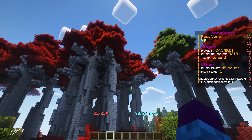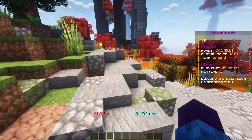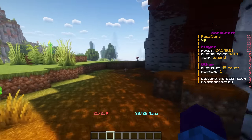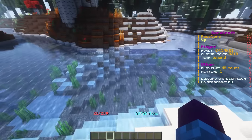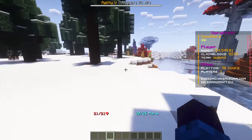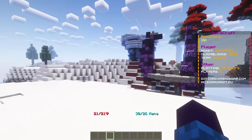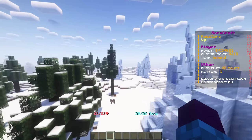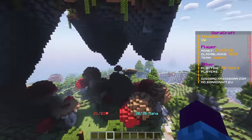Look at these beautiful trees and biomes — they were generated with Terraform Generator, one of many world generation plugins. It is 100% free, which is amazing because the biomes look absolutely beautiful. There's not a lot of customization with this plugin, and other generation plugins offer more, but if you like this style — with flying islands and mushrooms growing beneath — you should definitely consider installing Terraform Generator.